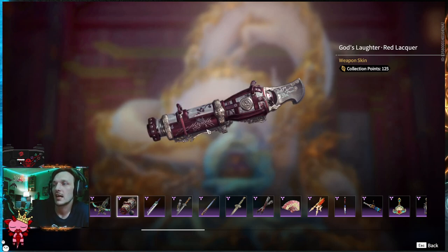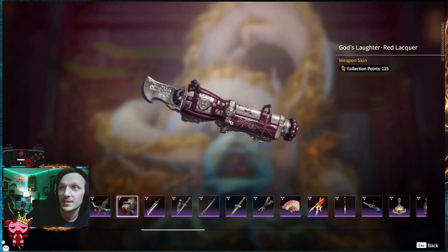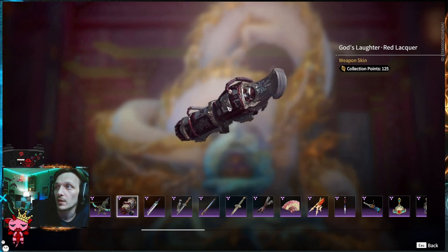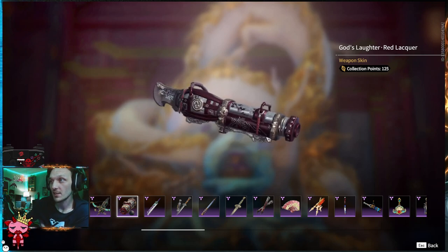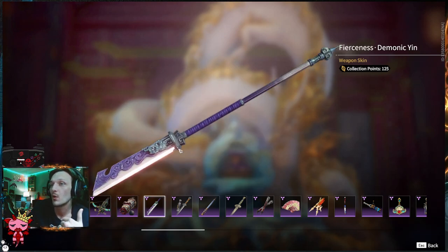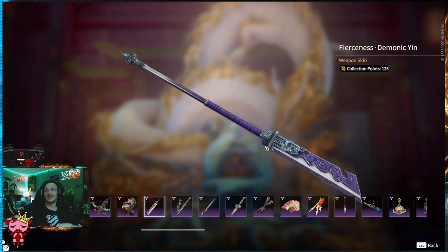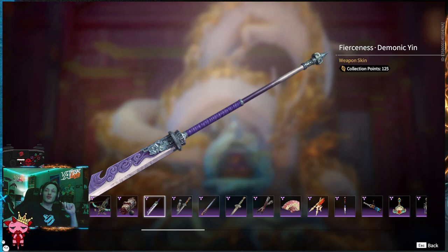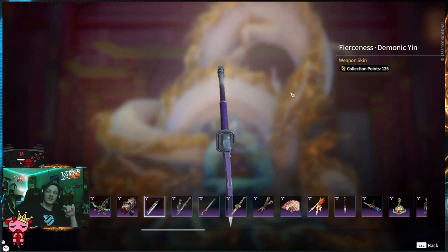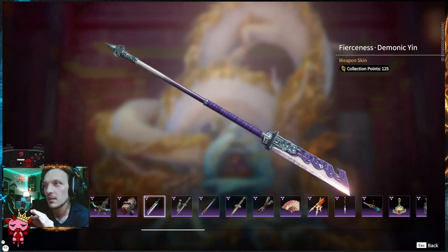Moving on — it is a cannon skin, God's Laughter. We've seen God's Laughter before, but this is a red lacquer version. If you've got a maroon or red outfit in mind, you'll be able to match this skin pretty well. The backside looks like a vase — the whole thing's like a vase cannon. Moving on, we've got Fierceness Demonic Ying — this is a pole sword. Bright purple pole sword. For what the style is on this pole sword, this coloration is like icing on a cake. Do you see how purple that is?